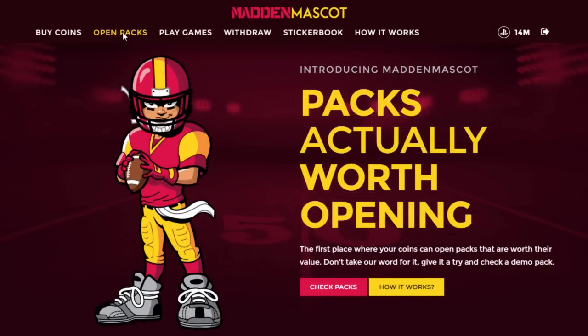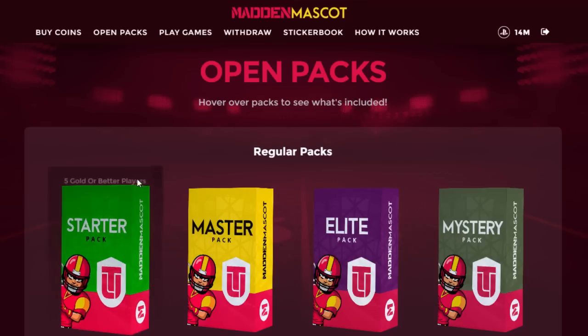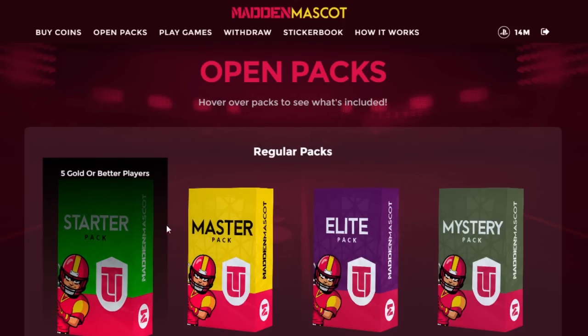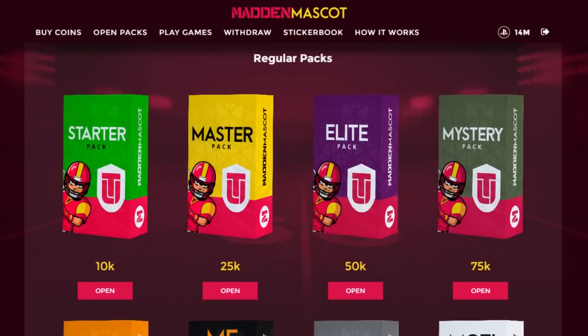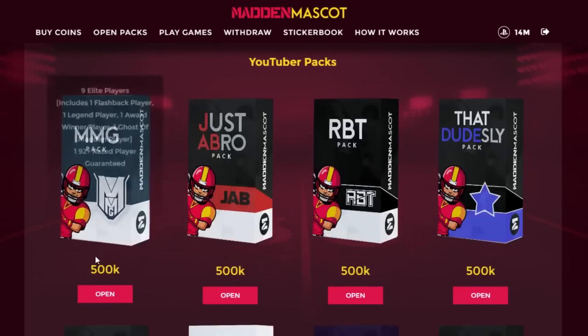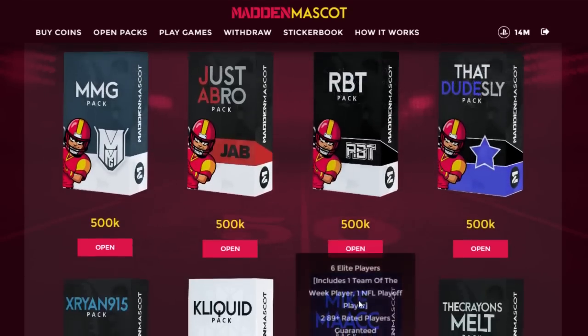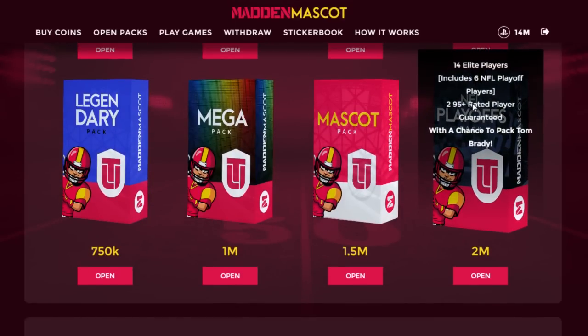Now that we're logged in, head over to the Open Packs tab and you'll see a whole bunch of packs available 24/7. No waiting for promos like in Madden — everything's here ranging from a starter pack at 10k all the way up to YouTuber packs at 500k. The biggest pack currently is the NFL Playoff Pack.